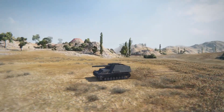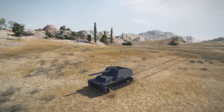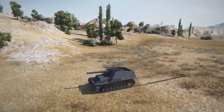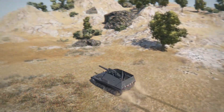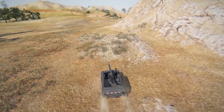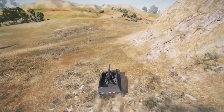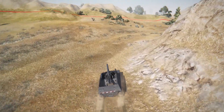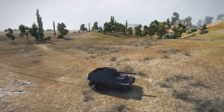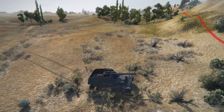We can see from this Hummel that it's actually got the top gun. This is a 15cm gun but it's different from the stock one, which is the same gun as the Grille. The reason is that this is a longer barrel, so it fires faster and has a flatter trajectory. That also means that sometimes rocks can obstruct it, but it's still a very effective gun with a longer range than the stock gun.